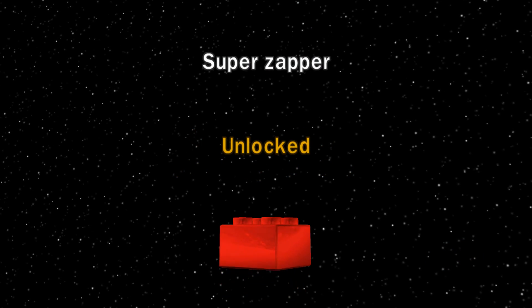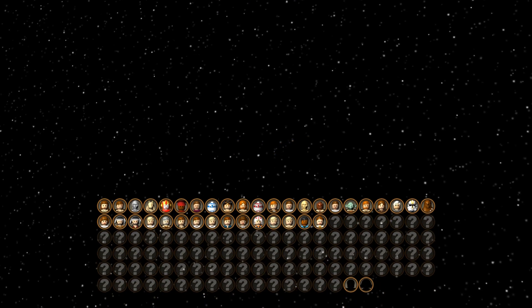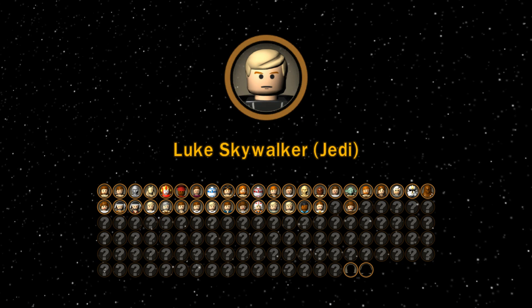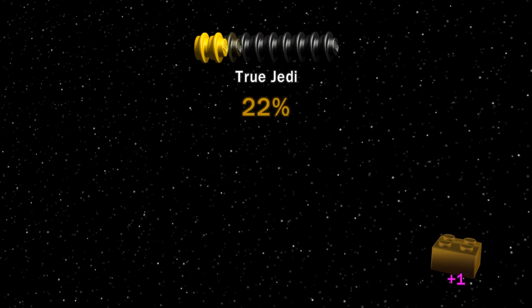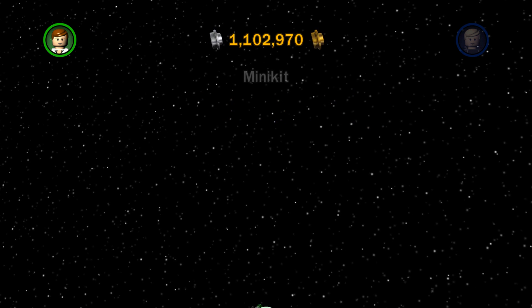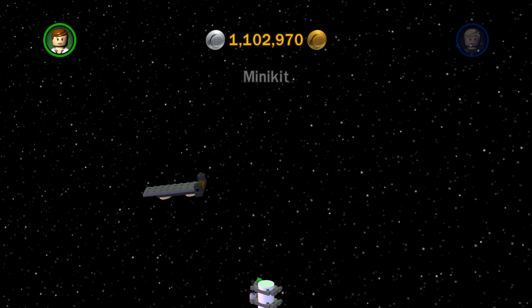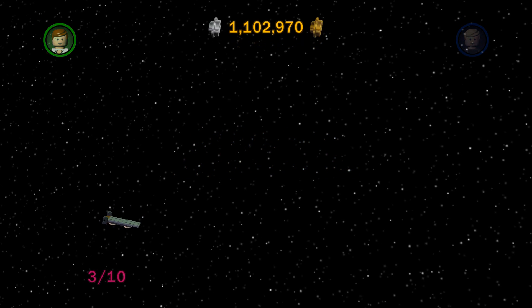Level complete — free play unlocked. We get the super zapper unlocked for the red brick. I don't even know what the super zapper is, but we'll find out. We have Princess Leia Boosh, Luke Skywalker Jedi, and Han Solo Skiff unlocked. We did get 100% true Jedi, which is awesome. Our sub total jumps up to 1.1 million — and we got two or three kits. That was the first chapter done — let's move to the next one.